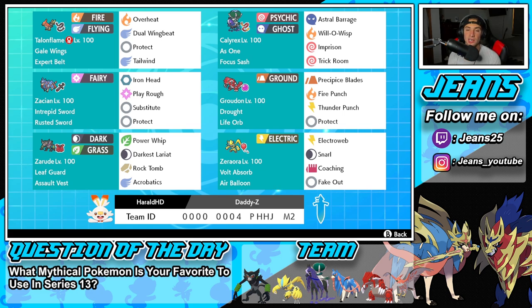Shadow Rider Calyrex has the As One ability alongside a Focus Sash. Its moves are Astral Barrage, Will-O-Wisp, and the already-mentioned Imprison Trick Room. Middle left is Zacian — not the normal set, this is Substitute Zacian, super strong. If you can set up a Substitute on this Pokemon you pretty much win the game. Zacian is OP as it is; giving it a Substitute is absolutely amazing.